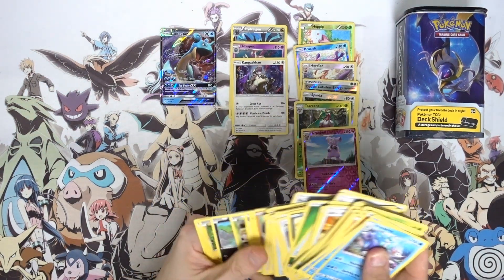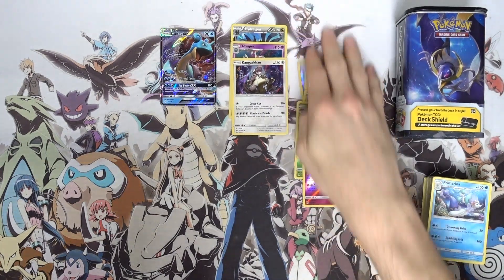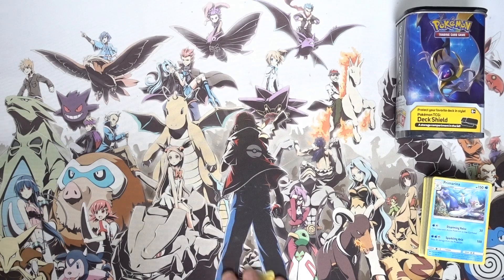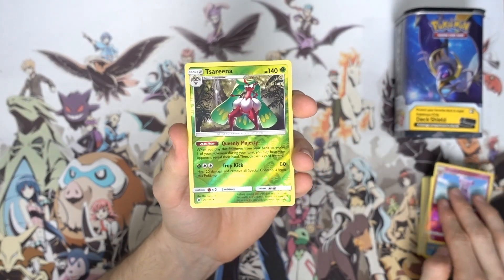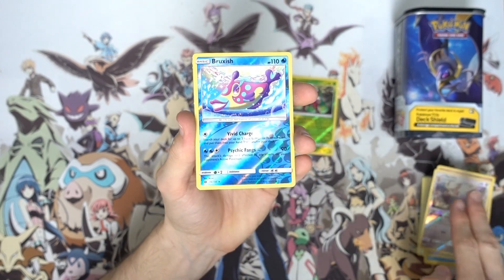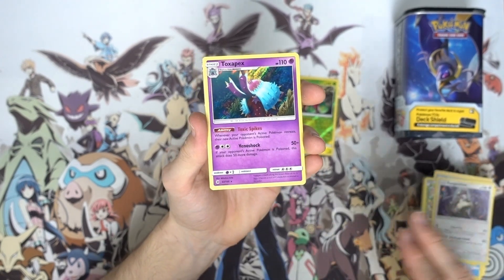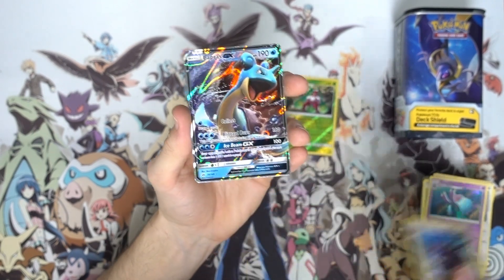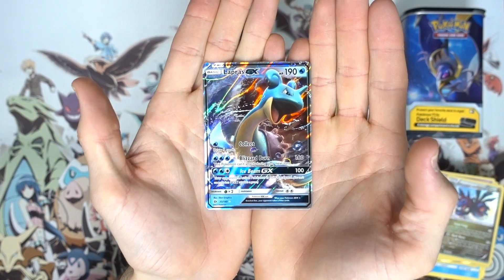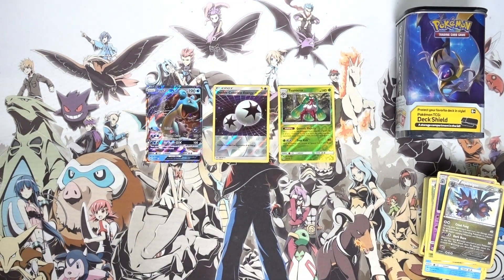Recap of all the bulk from today's opening. Here are all our reverse holos: Great Ball, Serena which I needed for my set, Spinarak, Double Colorless Energy which is an awesome pull, Herracross, Bruxish, and Hoppip. And our holos: Kangaskhan, Toxapex, Hydreigon, and the Lapras GX as our featured pull from today's opening. Pretty solid! Those are my highlights - the holos are kind of there on the bench. If you enjoyed today's opening, drop a like, subscribe if you're new, and hit the bell to be notified whenever I upload.